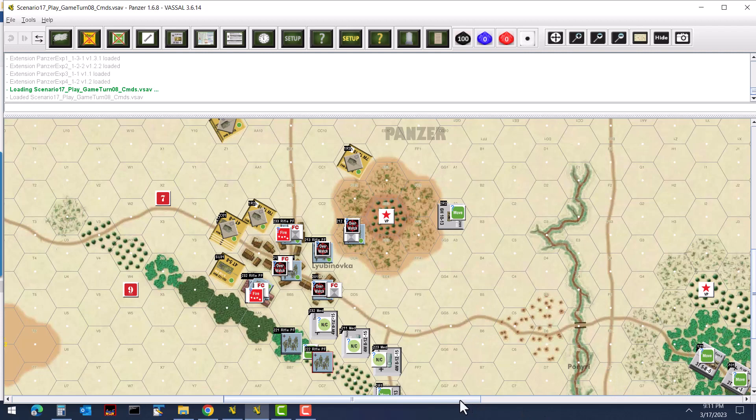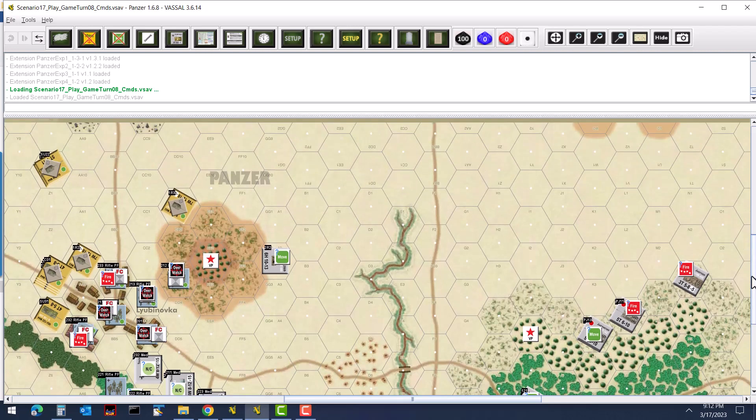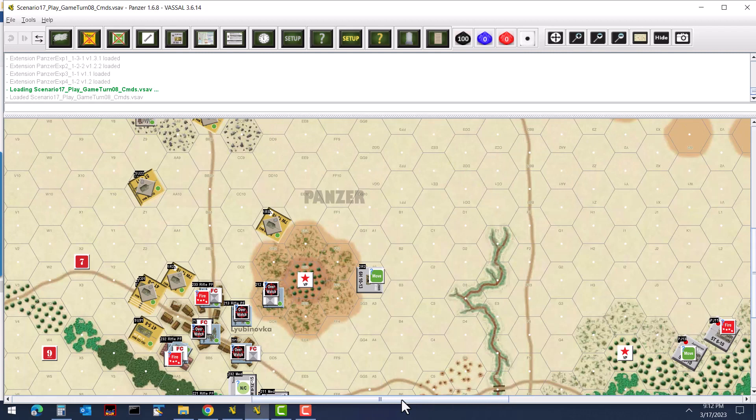Our Panzers are moving up the track and will hopefully get there next turn so they can engage. These infantry will have to hold out as long as they can. We're also going to have our Jagdpanthers and Tigers try to engage at medium to long range the Soviet tanks over here, to prevent them from getting to the bridge, which will gain the Soviets quite a few points.